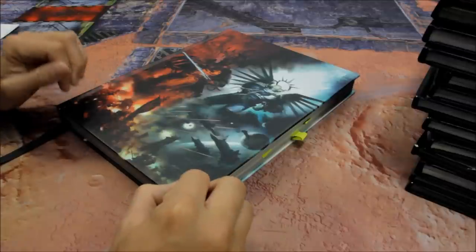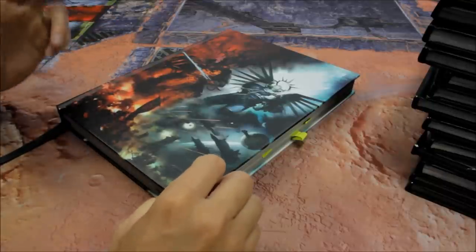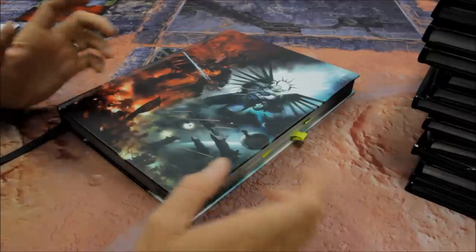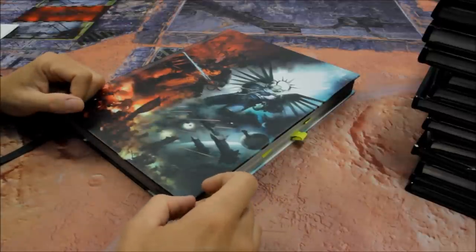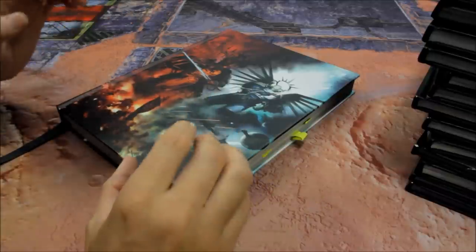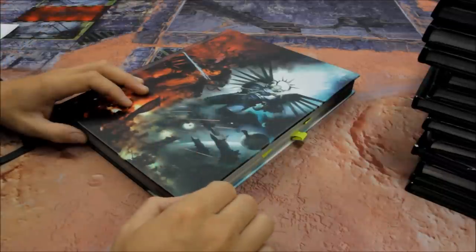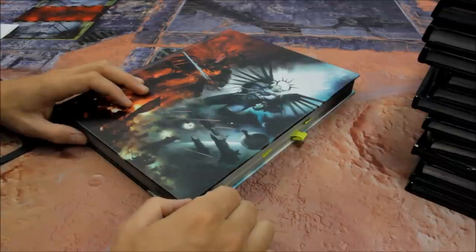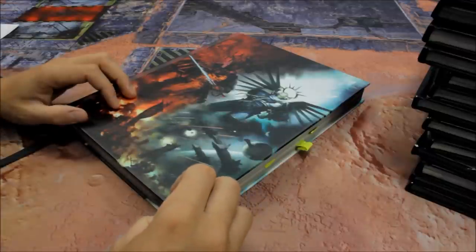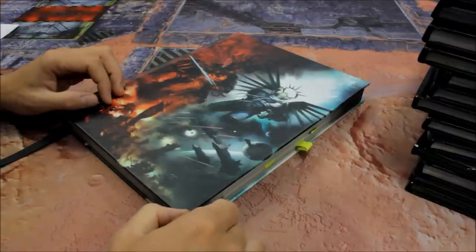James has his Ultramarines and Imperial Guard — both have played one game each in the league, so James has two games left with each. He plans to adjust the Imperial Guard list. For the Ultramarines, he loves the new models and is determined to get more Primaris units in, including some of the new Indomitus models. You may well see a new list featuring Primaris additions, and the return of Guilliman as well.